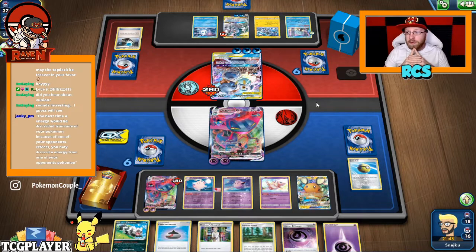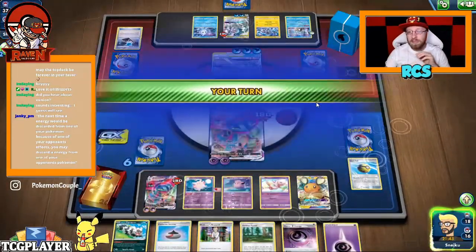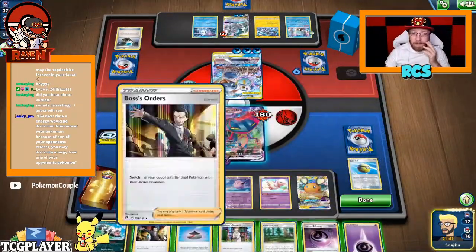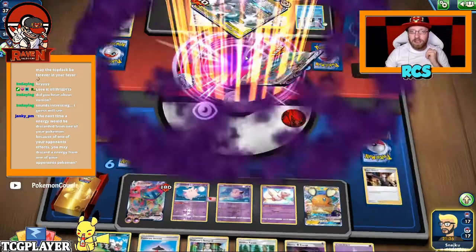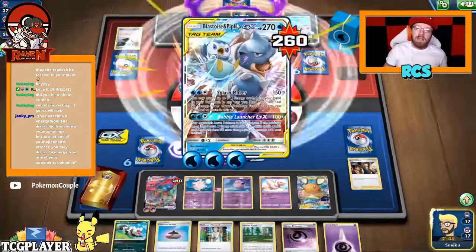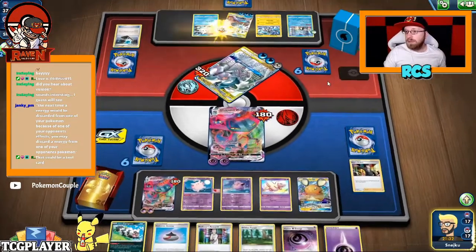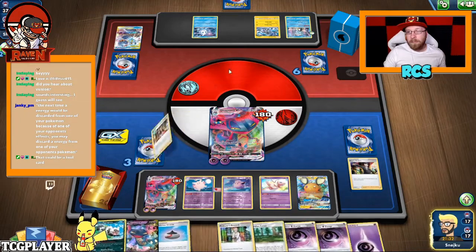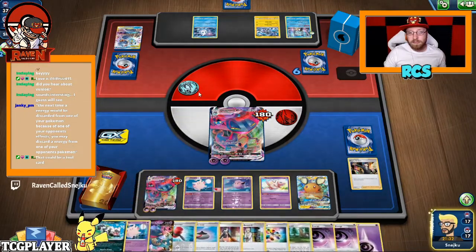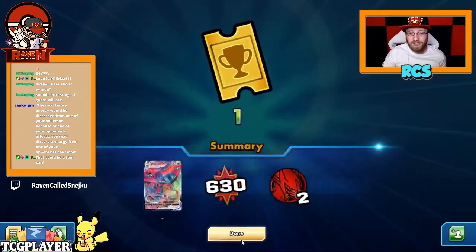The next time an energy will be discarded from one of your Pokémon because one of your opponent's attacks makes you discard energy — okay, so that's a Boss's Order. I think we're just getting that ADP. GG! Thanks for playing ADP, mate.